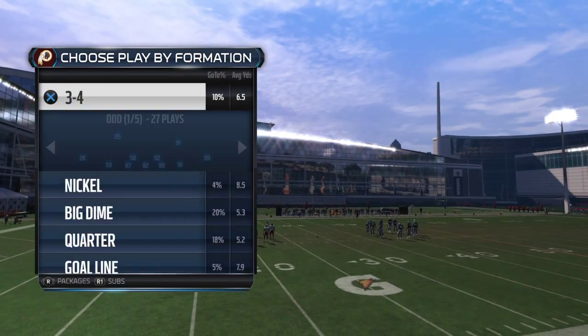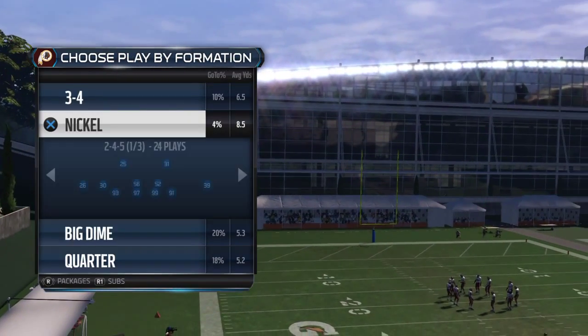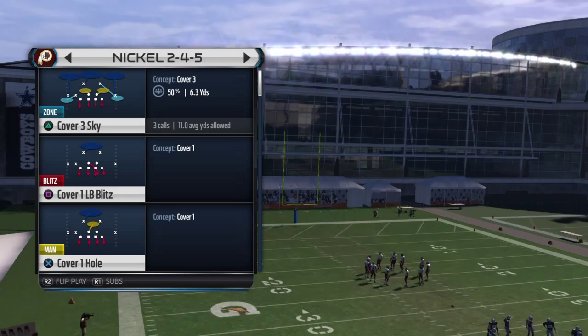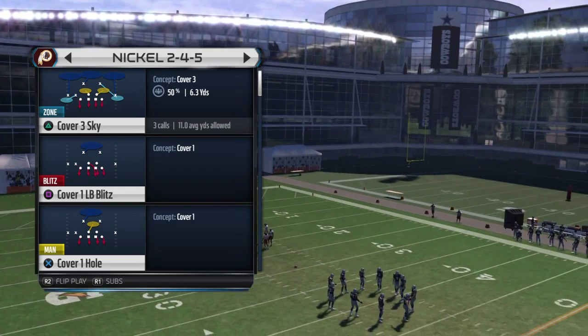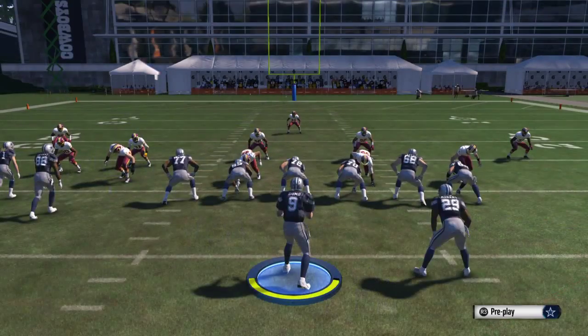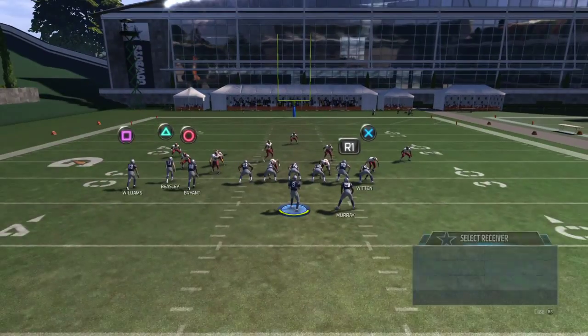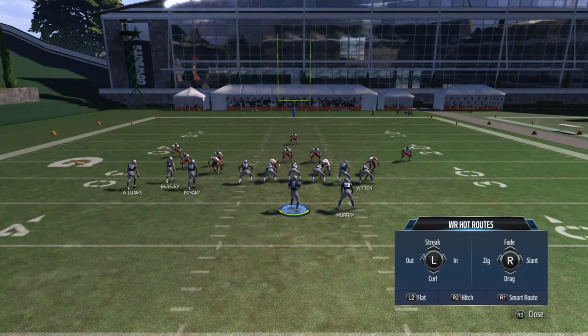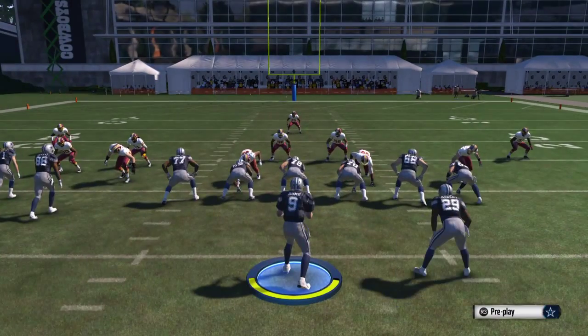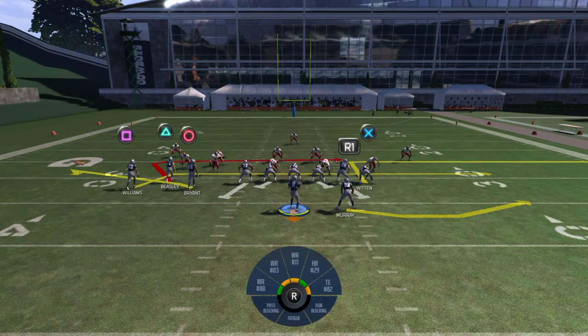It's a great cover three beater because that is the staple defense this year. So I'll go up against a nickel, two, four, five, cover three Sky. What I like to do is put Witten on an out route and put Bryant out on a flat route. What this is going to do is bring Williams and Beasley open over the middle, so you can make your choice of who you want to throw it to — they should both be wide open.